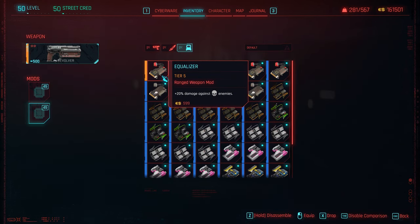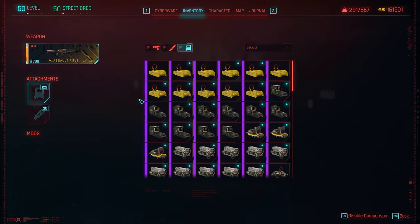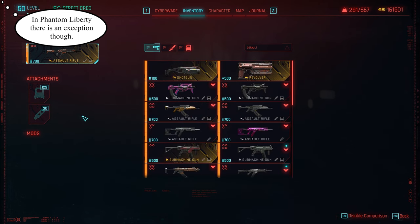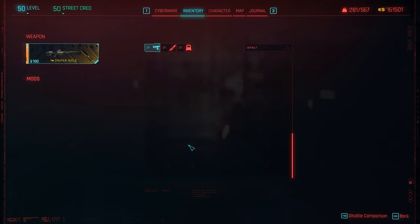The rare, epic, legendary, uncommon system does not exist anymore. It's now just called tier 1, 2, 3, 4, and 5, and then 5+, 5++, and so on. Also, iconic weapons can't use weapon mods anymore, which I also find a bit unfortunate. They even removed some utility slots — for example, revolvers can't use silencers anymore.